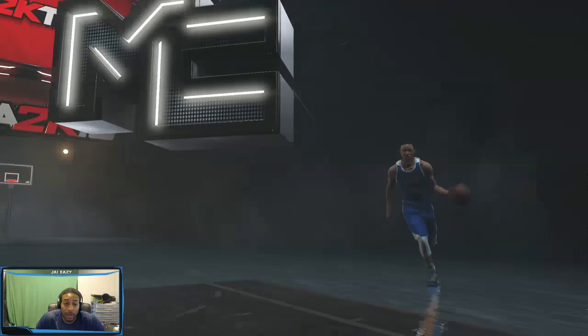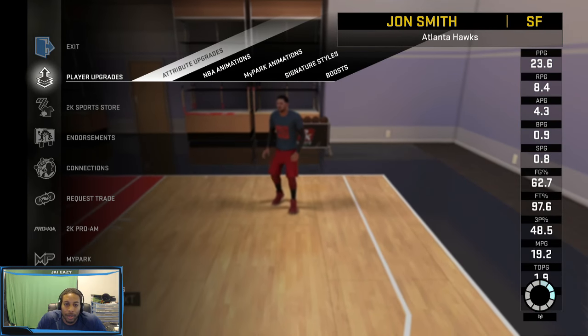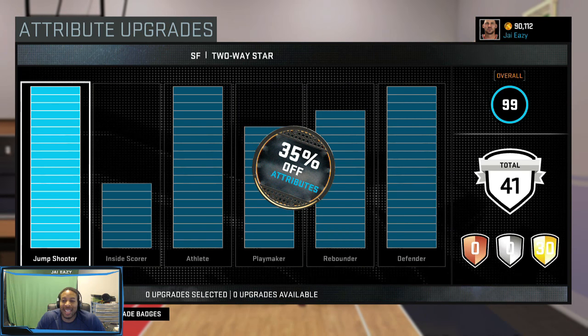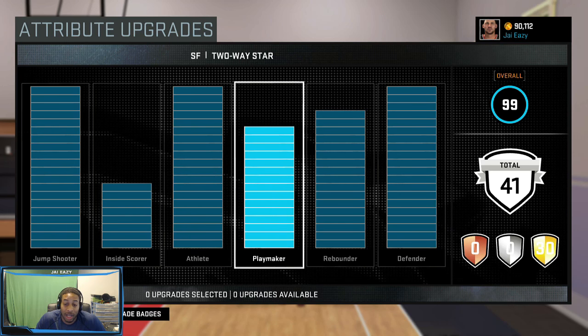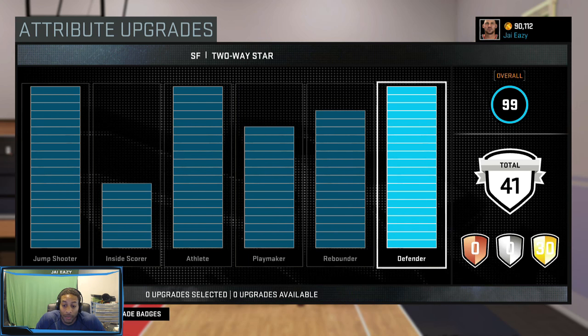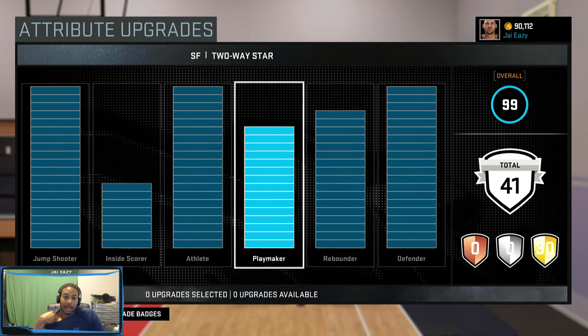Let me show you my finished character. I have 35 attribute points. My dude is a two-way star, so I maxed out the jump shooting, athlete, and defender categories. You have to max out athlete and defender first - I did those three first, then put some in playmaker and inside scoring. I got 20 bars in jump shooter, 20 bars in athlete, and 20 bars in defender. Then you put the remaining 15 in playmaker.